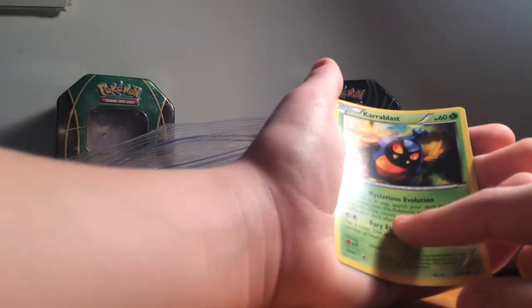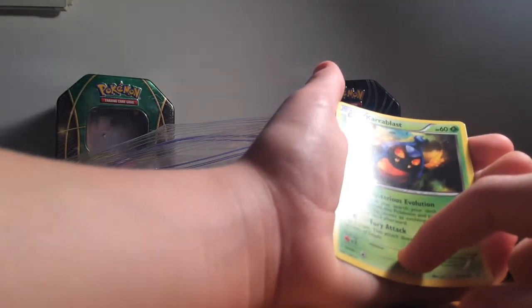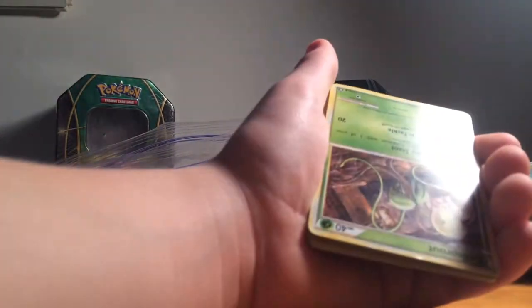Wait, what's this? 'If Shelmet is in play, search your deck for a card that evolves from this Pokemon, put it onto this Pokemon — this counts as evolving the Pokemon. Shuffle your deck afterwards.' All right, let's go! I'm positive Connor from Pokemon Unboxing will totally tell me what this is. Holo is pretty much all I know right now, and reverse holo.